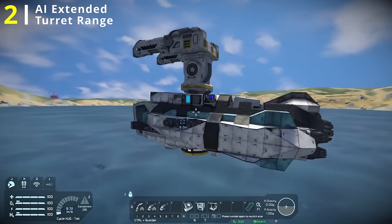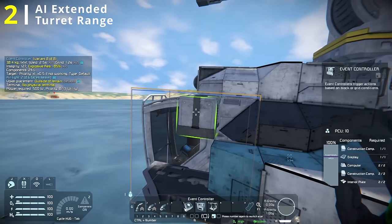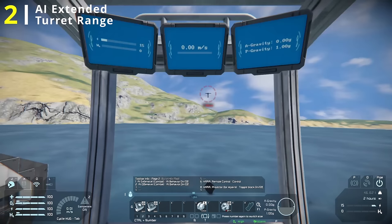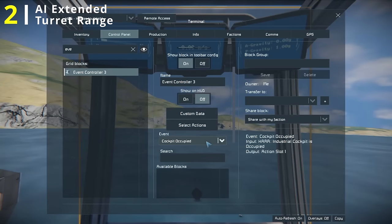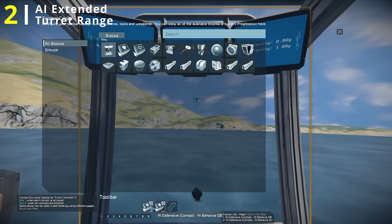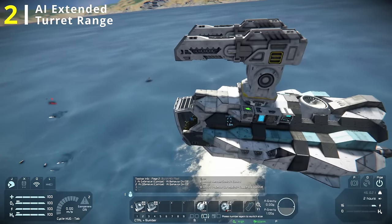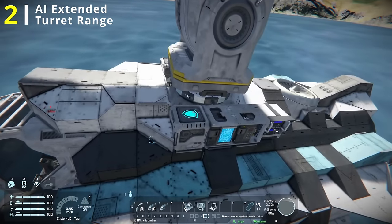If you are going to be using this with a grid that's mobile, I recommend adding an event controller that will detect if your cockpit is occupied and turn off the AI behavior when the cockpit is occupied. In the event controller, we choose the cockpit occupied option, select your cockpit from the available blocks and hit add block, then go to select actions. In the first slot, set AI behavior to off, and in the second slot, AI behavior to on. Now you can see if I jump into the cockpit, AI behavior is off, indicated by the green light, and when I jump out, the light turns blue, indicating AI behavior is on.